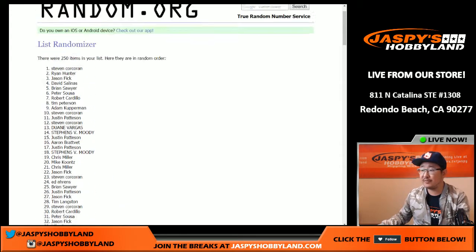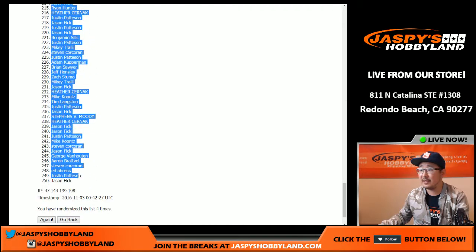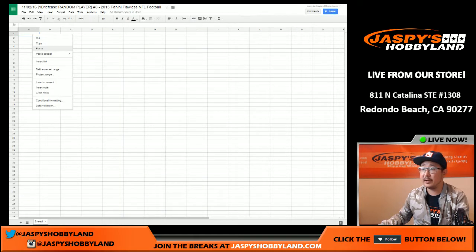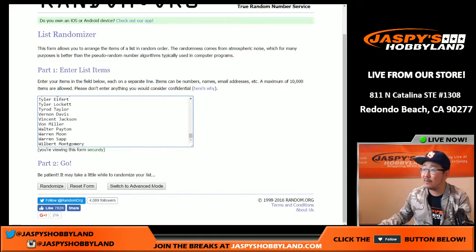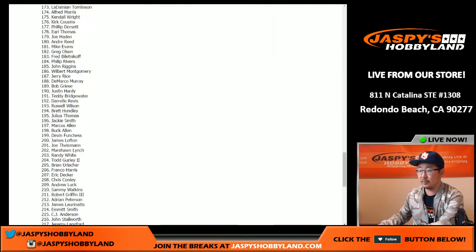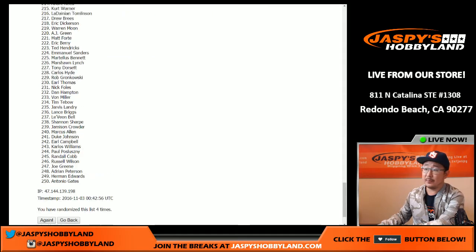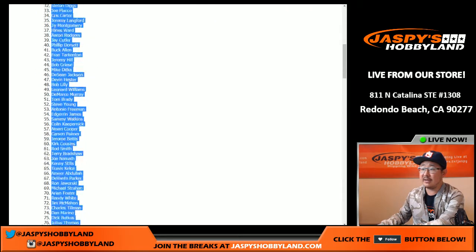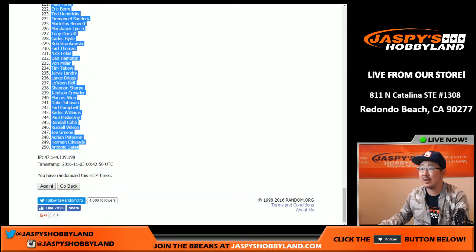So Jason Fick in the number 250 spot and all the way up there will be Steve Corcoran. Let's copy all these names and put them in here. And once again, three and a one, four times for all of the players — one, two, three, and four. We've got David Johnson in the pole position and all the way down there after four times would be Antonio Gates.